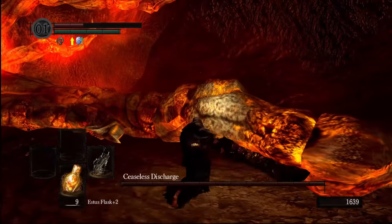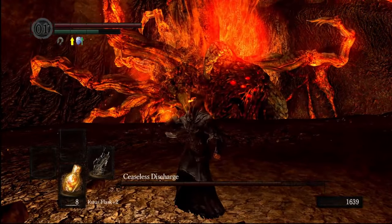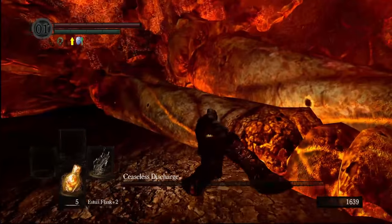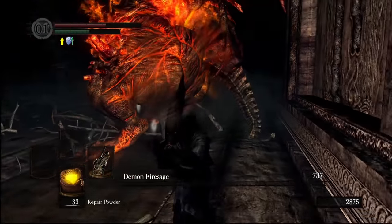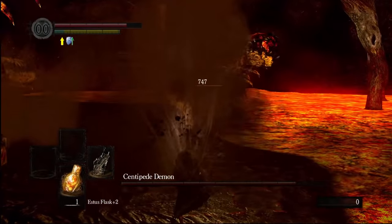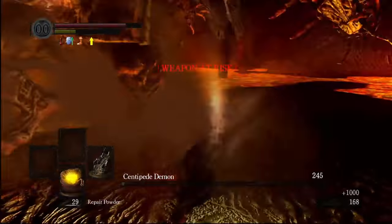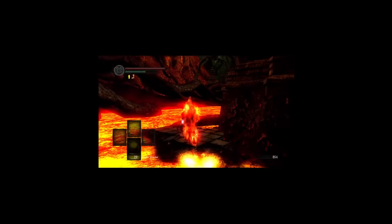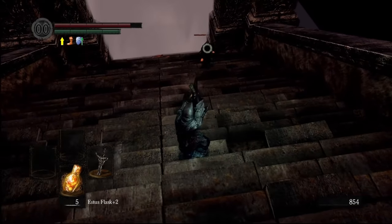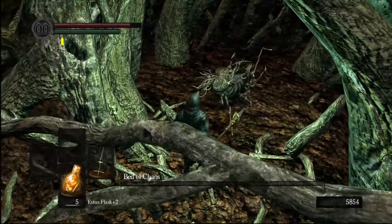I decided to make my way into Izalith next, but rather than walk Ceaseless off a cliff like I usually do, I decided to give actually fighting him a try. It's pretty boring, if I'm being honest, but it was fun learning how to quick-equip my weapons so that I could actually roll away in between attacks. I continued to make my way through the boss gauntlet, clearing out the Demon Fire Sage, followed by accidentally cutting off the Centipede Demon's tail. I actually forgot that his individual limbs turned into their own enemies. But hey, got the lava ring early. This fight becomes trivial once the threat of being forced into the lava was removed. Another boss down. I bully the last Witch of Izalith a bit, then to really add some salt in the wound, I decided to kill the Bed of Chaos with my most worthless weapon.